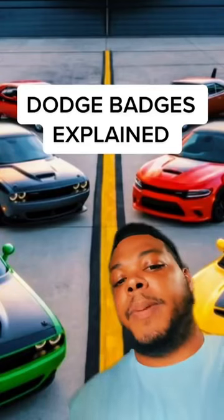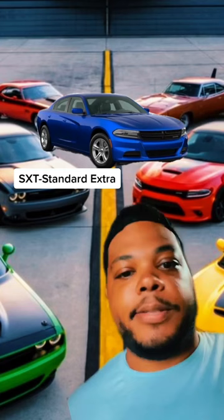Here's all the Mopar badges to explain and what they mean. First up, SXT, which means Standard Extra, which means Base Model with Options. Next up is GT, which stands for Grand Tourer, but there's nothing Grand Touring about that V6.